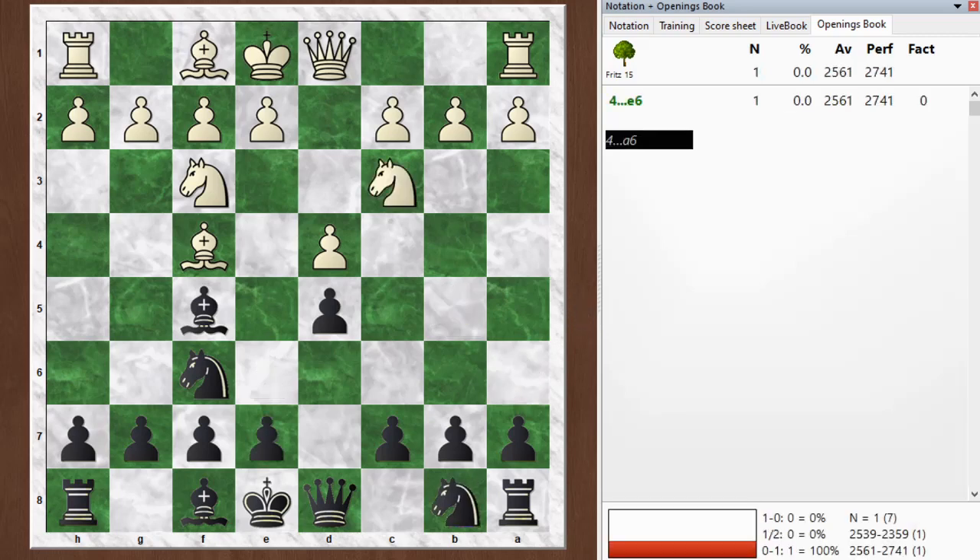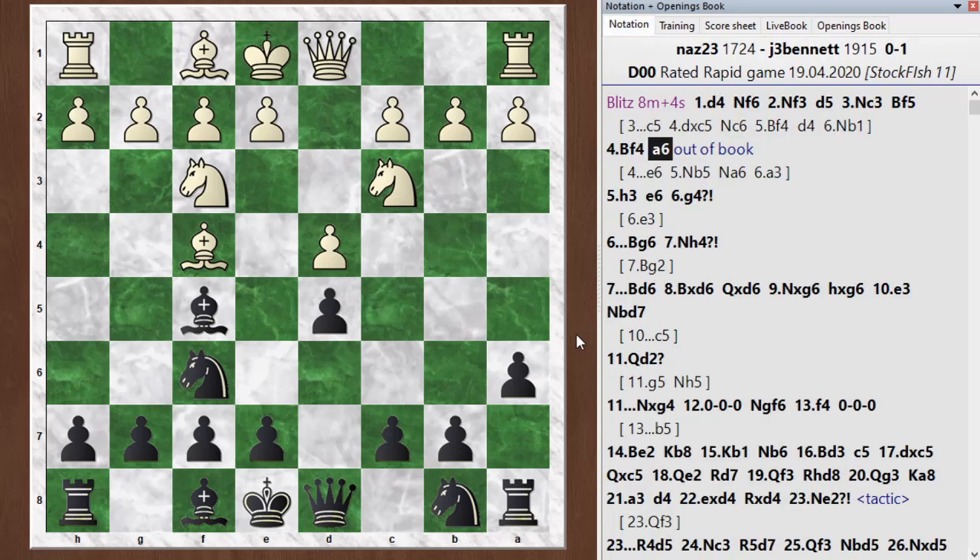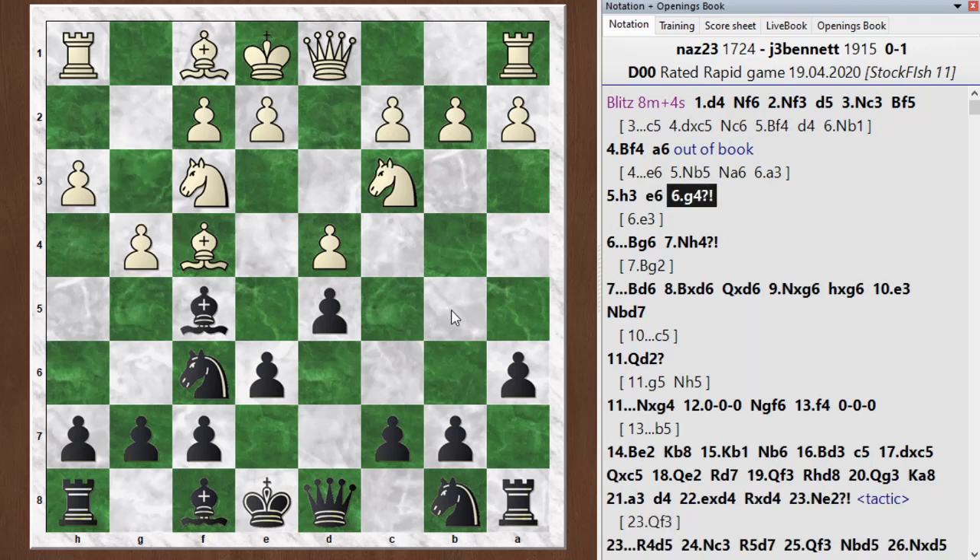Anyway, I went with a6 — just a simpler way of playing but not as effective. It's a single-purpose move, and he can't play knight b5 anymore. We're just out of the opening book here. I'm still doing okay, so it's not like I've done anything horrible, but the game continues probably about even until g4 here.